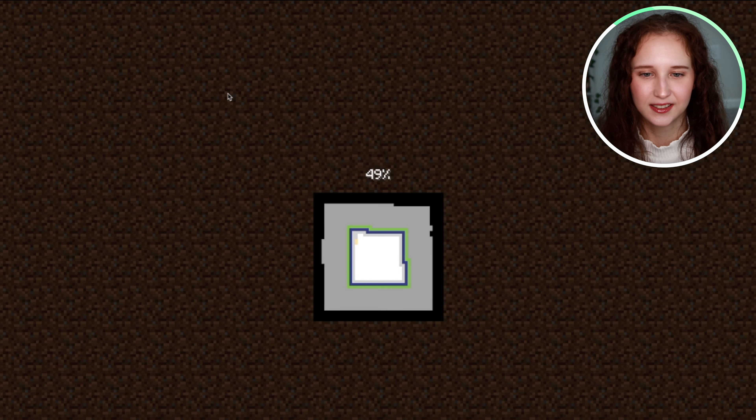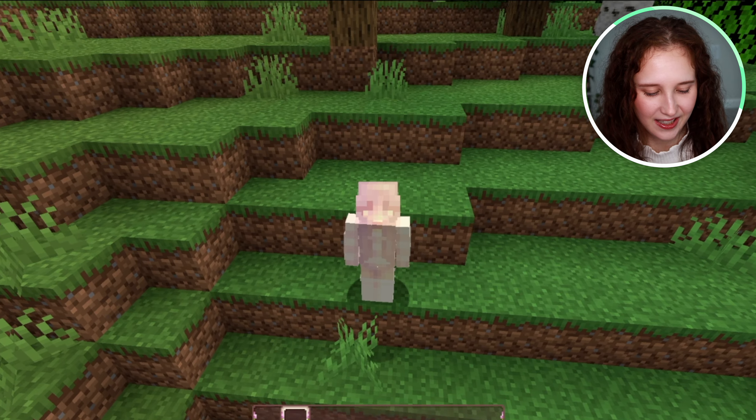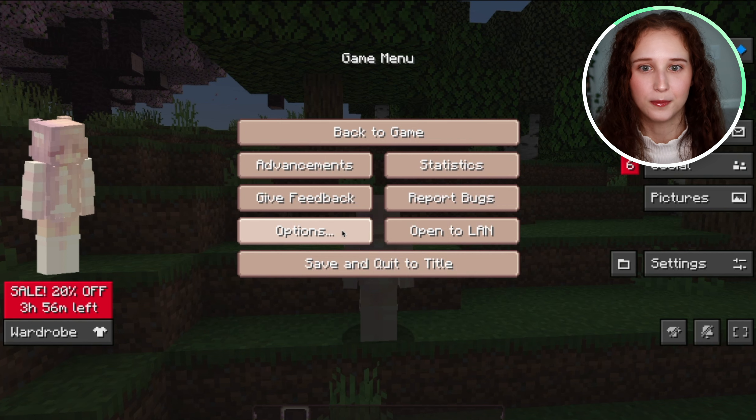All you have to do is open the world, and then once you fully spawn in, all you have to do is click Escape to open your settings, and we're going to click Options.